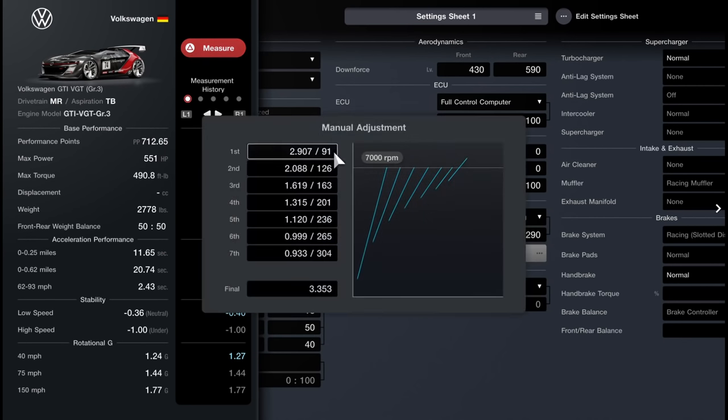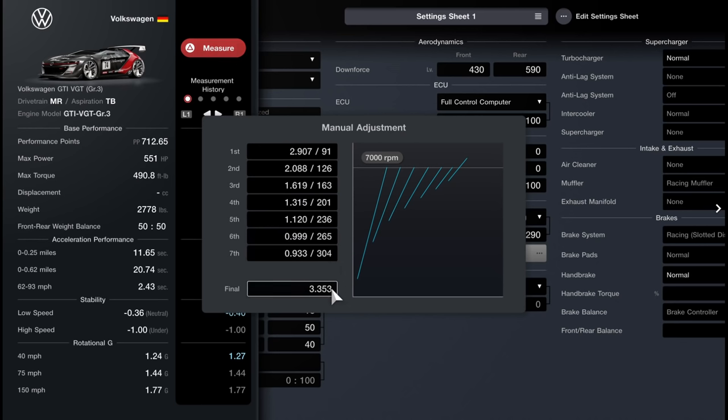Final drive is a bit unique because it's the last set of gears between the transmission and the drive wheels. This comes in handy more so when you don't have fully adjustable gear ratios — you can change your top end. You can't individually adjust gears with sport boxes, but you can use a final drive ratio to achieve a more desirable gearbox. When you have a fully customizable gearbox, it's just another knob to turn. You can achieve the same engine speed in a particular gear by simultaneously lengthening the gear and shortening the final drive, or vice versa.